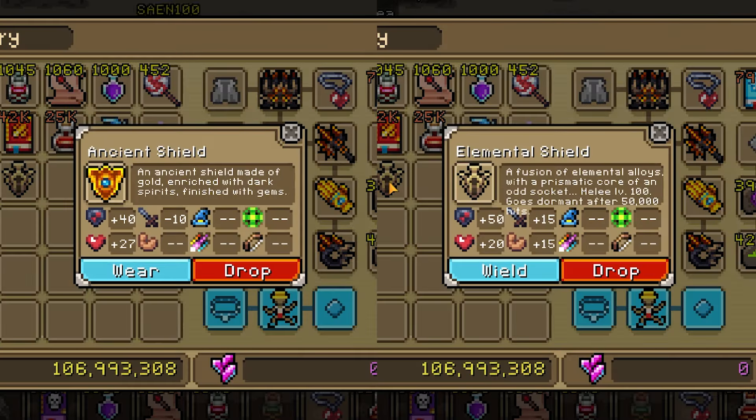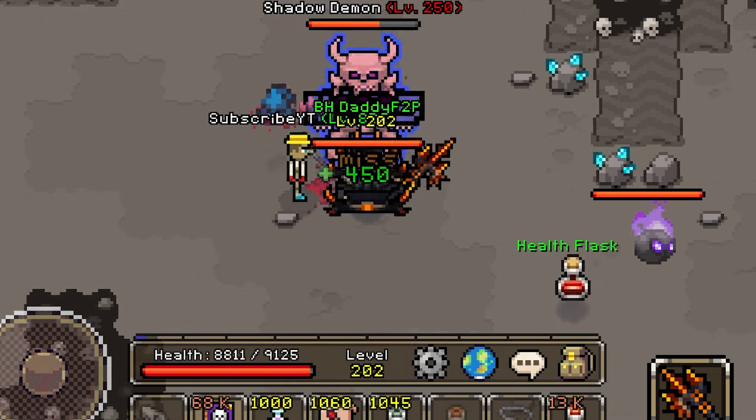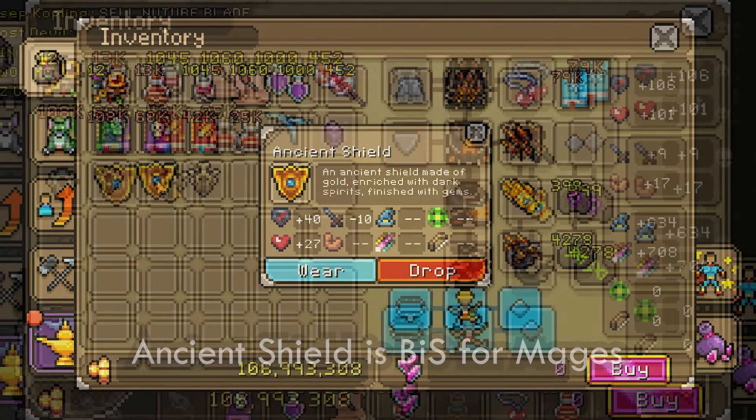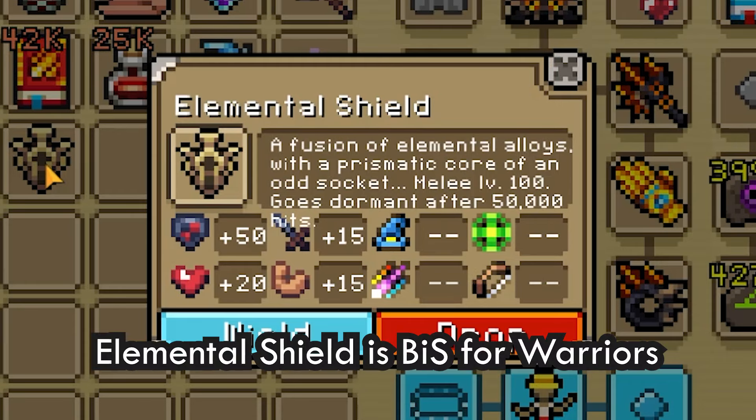Now, while the elemental shield has 10 more defense and 7 less HP than the ancient shield, since enemies missing you would still drain the charges, this effectively makes the extra defense less impactful in PvE, which is essentially against standard mobs. Therefore, it is definitely not the best in slot shield for mages. But since this shield provides massive strength and accuracy boosts, it is technically the best in slot for warriors — but since warriors get hit a lot, it is conversely also the worst in slot for warriors. That is, the shield is kind of useless.